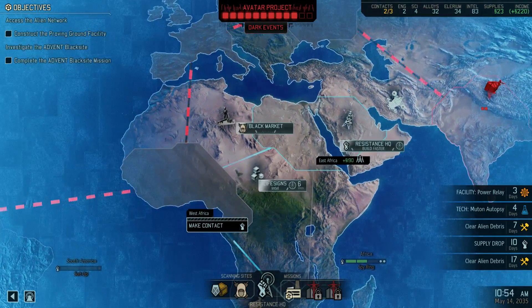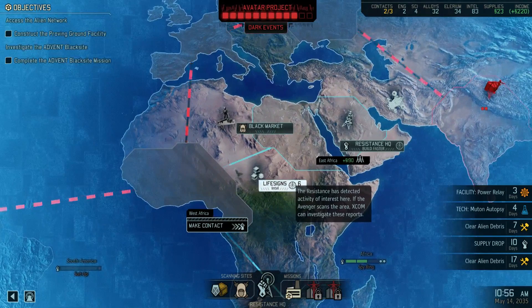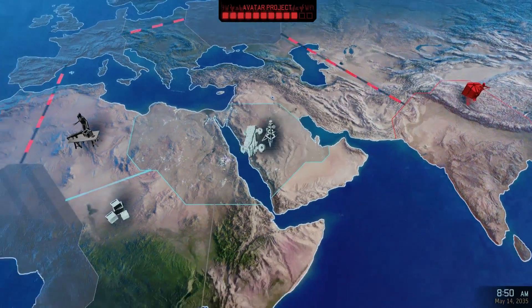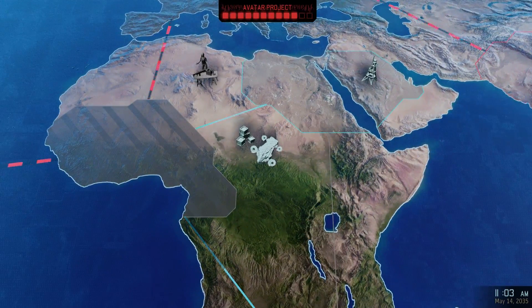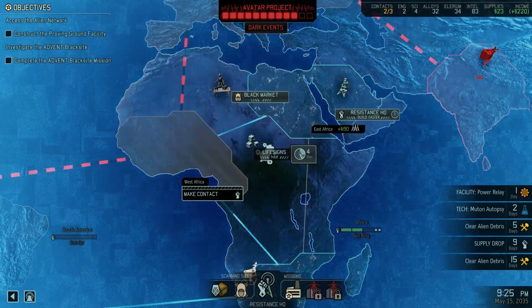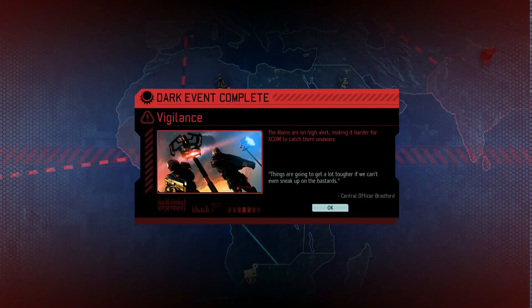I think we should go for the mission. Yeah, we have wasted enough time. Although this Intel will help us — we have 83 Intel. Let's go for this Intel first, then we go straight for the mission. We will need Intel in order to make contact with all these areas. I hope nothing bad will happen with the Avatar project.